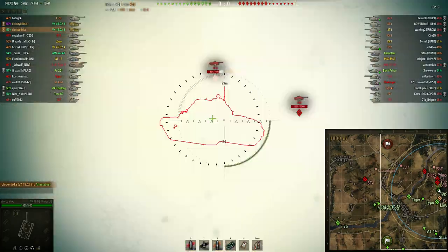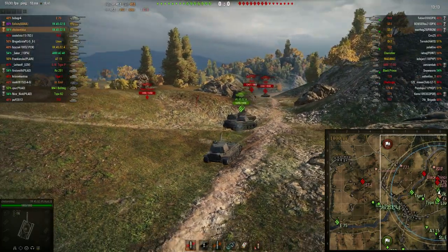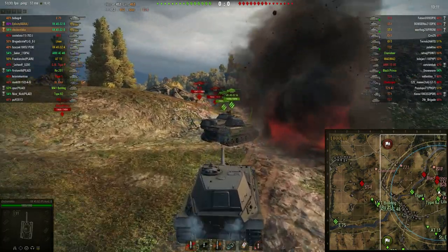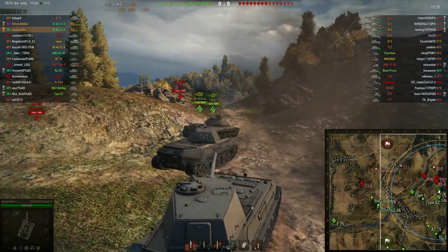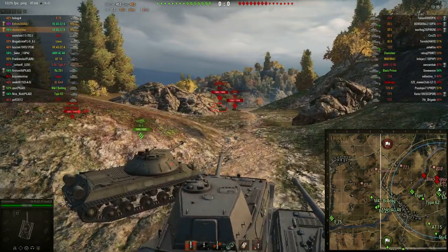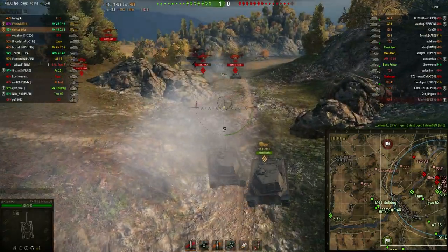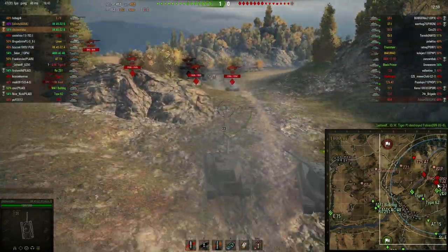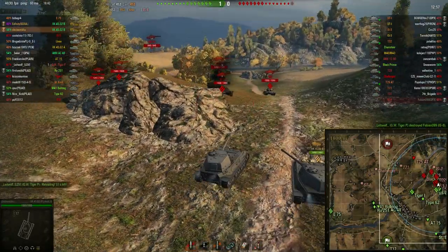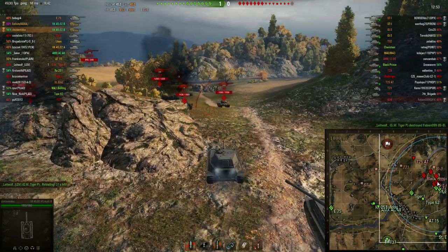I can just take them on as long as they don't rush me or flank me. I'm fine frontally against them. I say hello, give him 450 damage right there quickly on the right side of the plate — frontal plate he got — and it's a decent pen if you do that. Now this shot was not going to pen but I take it anyway. So now it's about how we can focus down on the enemy.